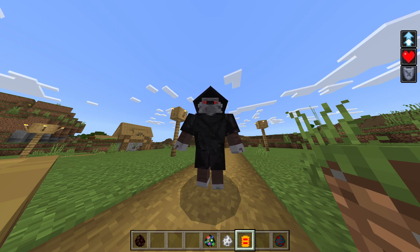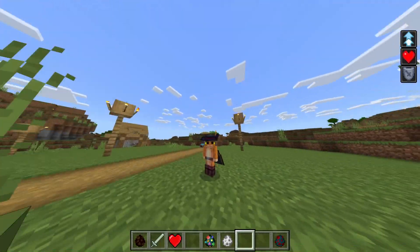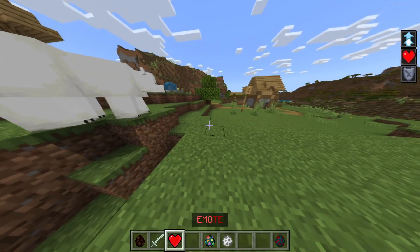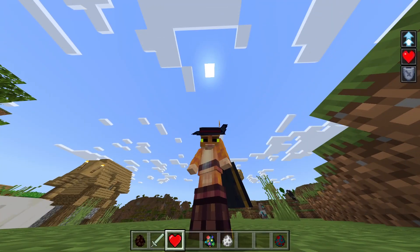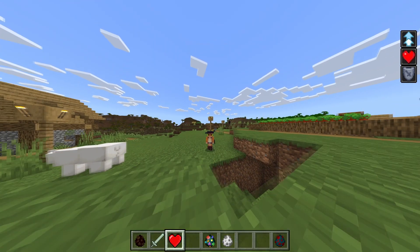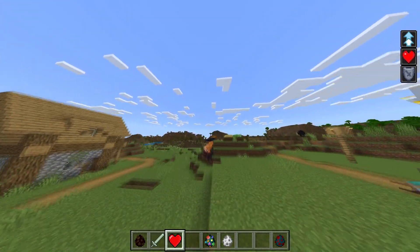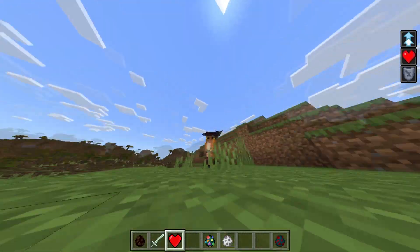I'm Puss in Boots! I've got an emote - let's see what it does. He does the eye thing, ha! That's funny. And look when he rolls, when he jumps he spins, just like Puss in Boots from Shrek.